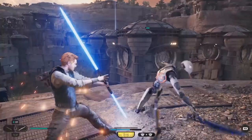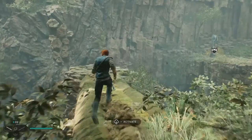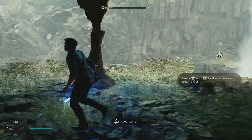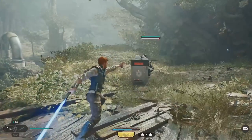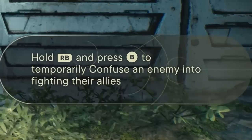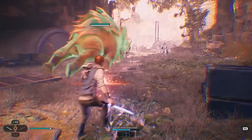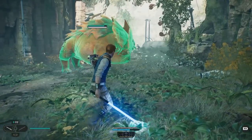If you thought Fallen Order had a deep combat system, this one is at least five times deeper. I really liked how Cal started this new story with all of the abilities and powers that he had to relearn in his first adventure. We start with the push, pull, and slow — which has become something of an ultimate ability with a charge — and we even start with the double jump, which keeps that feeling that Cal hasn't lost a step. He has a new force power in Survivor called Confuse, which is basically a mind trick. When Cal uses this on an enemy, that target will fight by Cal's side temporarily. My favorite part about this power was that you could actually use it on the wildlife — you can mind trick this tank of an animal and watch it mow down stormtroopers without having to lift a finger yourself. It's amazing.